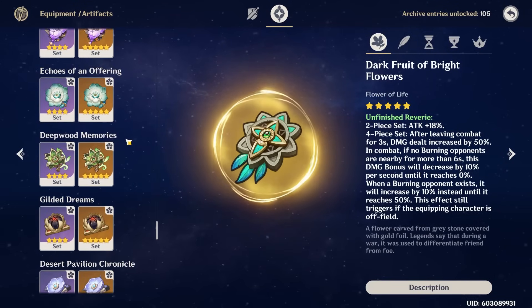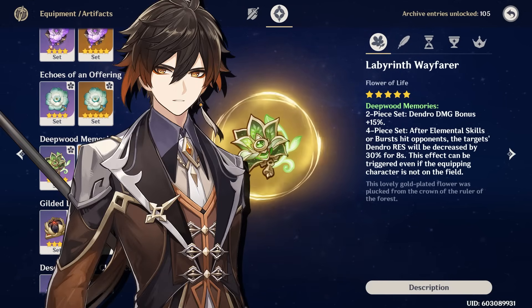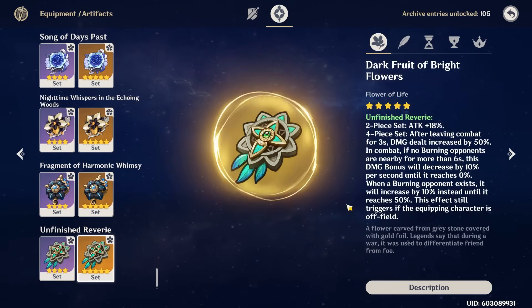It's also worth mentioning that you can run the Deepwood Memories set on another support in your team — either another Dendro character, or even a non-Dendro support who can hit enemies consistently with their skill or burst from off-field, like maybe Zhongli if his pillar is hitting enemies consistently — so you can run Deepwood on another character and then run Unfinished Reverie on your Emilie. Both sets are great for her, so while Reverie is typically your best in slot, Deepwood Memories is very close and a solid option that you can use as well — once again, choosing based on your substats.